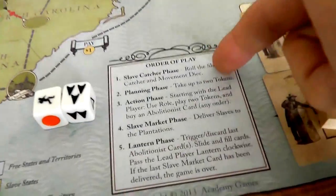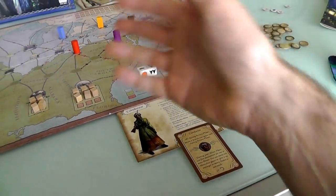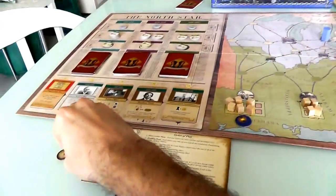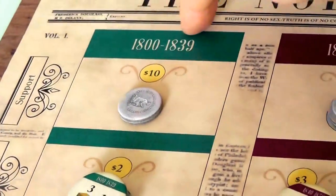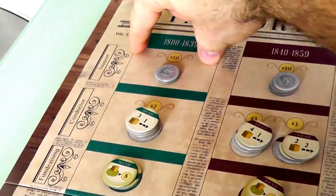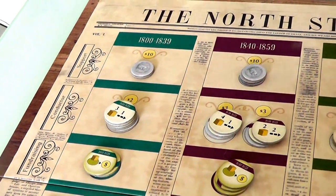We've done the slave catcher phase, now we go on to the planning phase. At the beginning of the game, everybody starts with eight bucks and we cannot pool our money - we're in different parts of the country and there were no easy bank transfers back then. Now we can spend our money to buy tokens. At the beginning of the game, in the years 1800 to 1839, we can only buy these tokens, but as the game goes on we get more and more tokens we can buy. Every player has the option to buy zero, one, or two, and if you can, you want to buy as many as possible because they give you abilities.